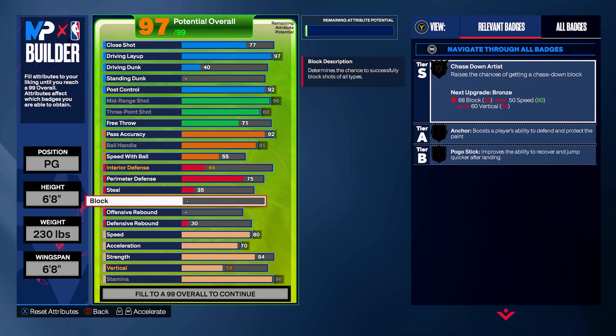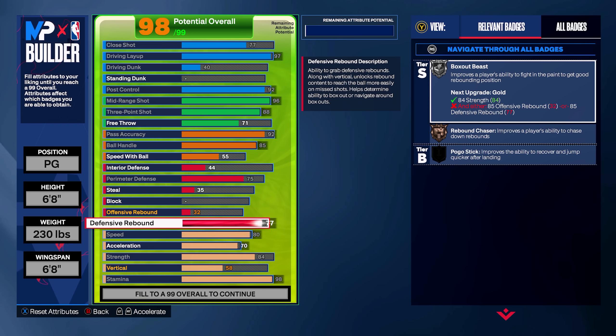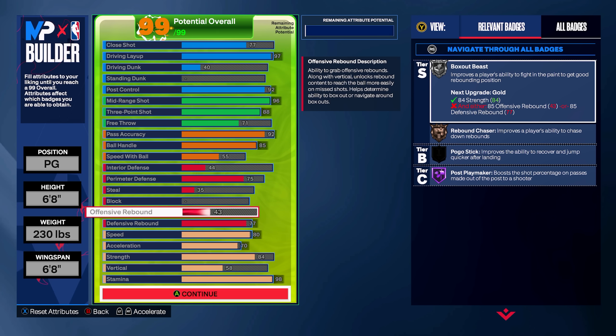Now we're going to move on to the defensive rebound — crank this up to a 77, which is going to get Box Out Beast on silver and Rebound Chaser on bronze. Luka is a guy that is really good off the glass — he pretty much averaged like a 35-point triple double this past season. So we need to get some rebounding on this build. And I just put the rest into the offensive rebound, partially because of the player shades we want to get.